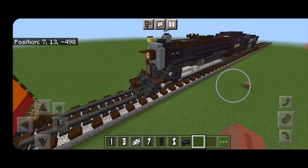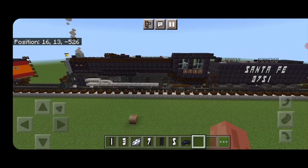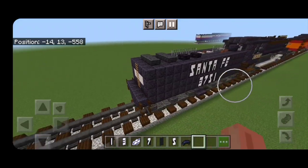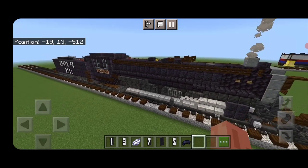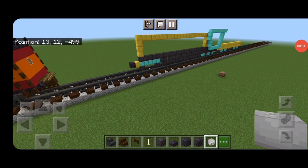Hello rail fans, and welcome to another French Fried Trains Minecraft locomotive tutorial. Today we're going to be building Santa Fe 3751, a 4-8-4 steam locomotive. So let's get right into the build.